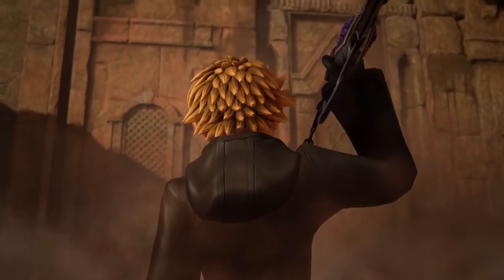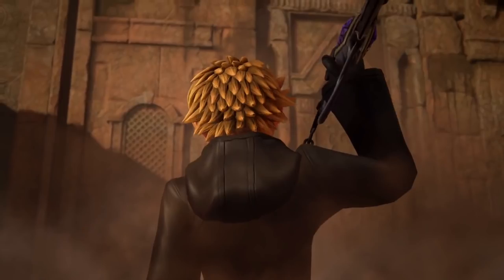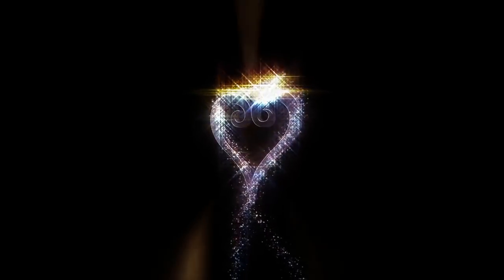In our final scene, we see Roxas taking off his hood, holding the Oblivion in one hand and, if you look very carefully, the Oathkeeper in the other. I think this is most likely a shot of Data Roxas in Data Twilight Town — Ansem the Wise could have analyzed and saved data on this form of him after Riku fought him. There's been some talk of the window looking like an Agrabah window, but I think the background overall looks very similar to an area of Twilight Town, so I'm rolling with the Data Twilight Town thing. Ending the trailer with him putting his hood down like that is just so cool — very good job, Square.